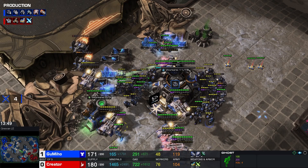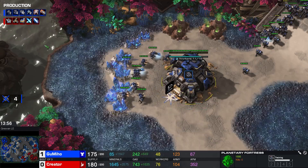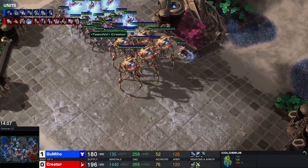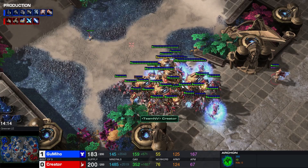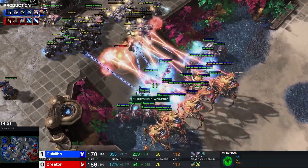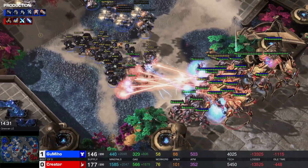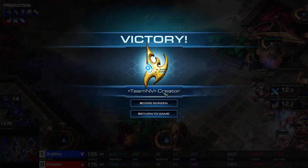I wonder if Gumiho is going to wait for the next Zealot warp-in — that might be a mistake. I think his plan is three-three, max out and go for it. He's going to have a huge army of eight Ghosts and Marauders, but simply not enough Vikings. There are five Colossi on the other side, and five Colossi hit pretty hard with no Vikings to deal with them. Archons will pop easily. A big hit comes in — EMPs connect as a lot of Archons go down, but so do a lot of Ghosts and Marauders. Decent kiting out of Creator. Another warp-in comes in, Disruptor gets the connection, GG gets called — Creator wins game number two.